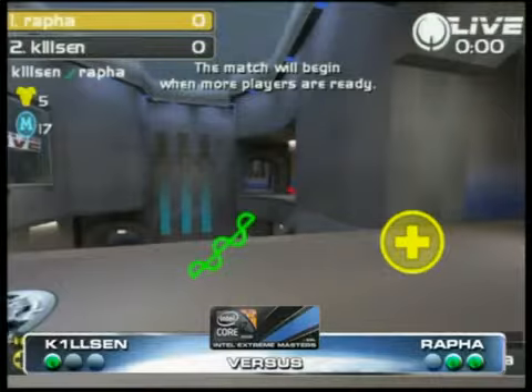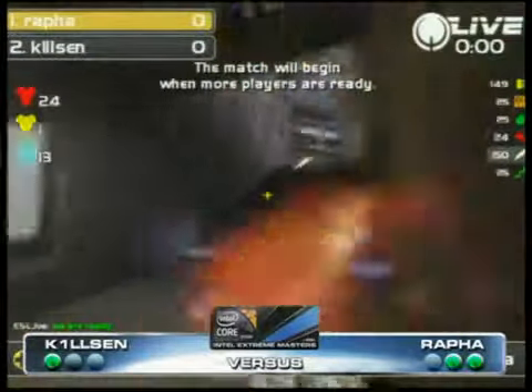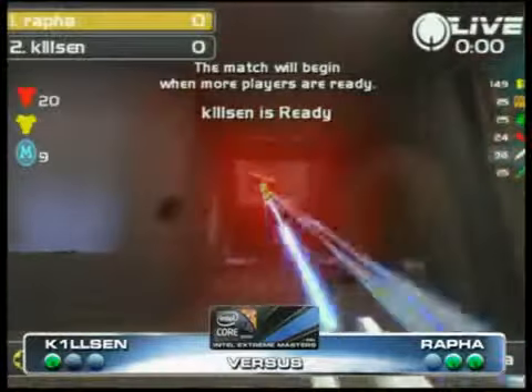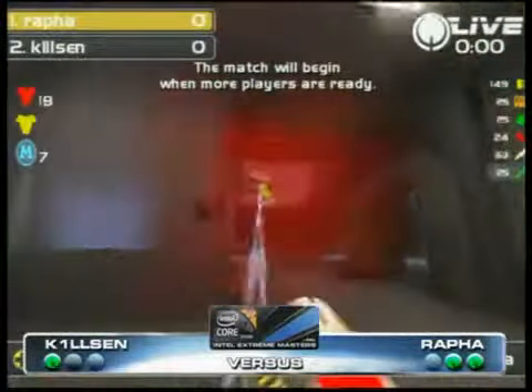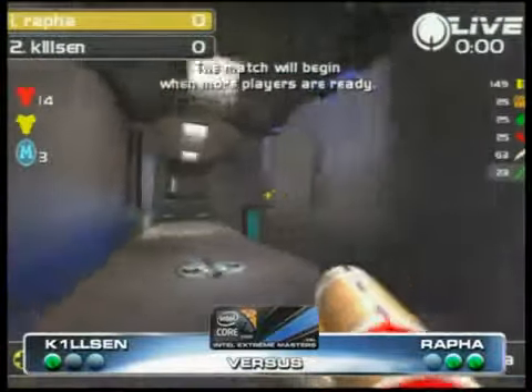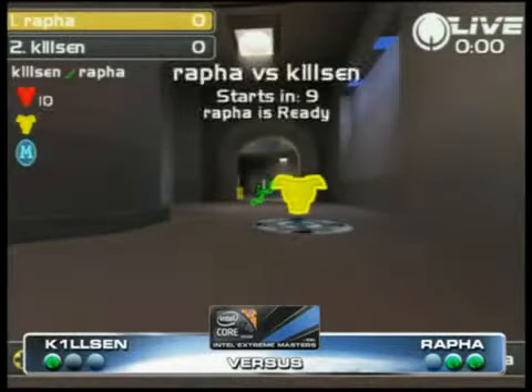We're on to Aerowalk. I'm just going to tell them we are ready, and then they can decide when they want to ready up themselves. Kylson knowing that he has to win these next two maps. Rafa has that kind of safety net that if he loses this one, he's got another one to do it. But the safe thing to do is just to do it in this map.